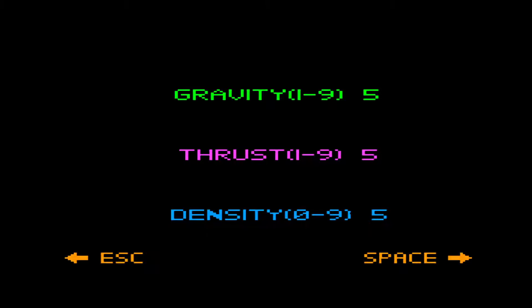Let's do it faster. What happens if we do... hit escape, set gravity to nine, thrust to nine, density to zero. Let's get goofy with it and see how this goes.